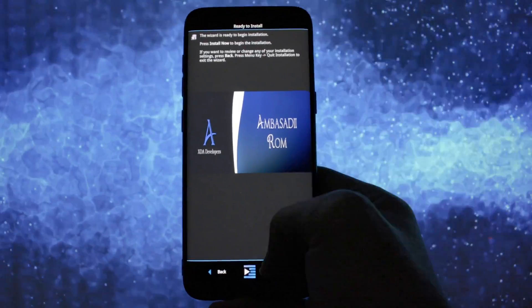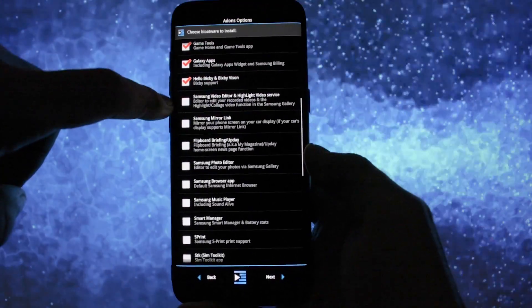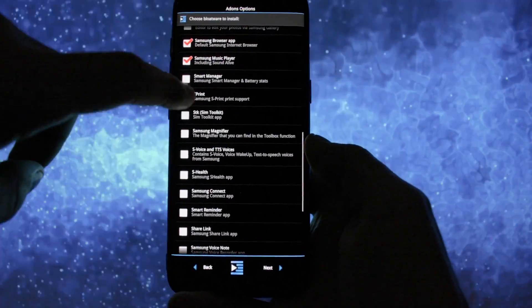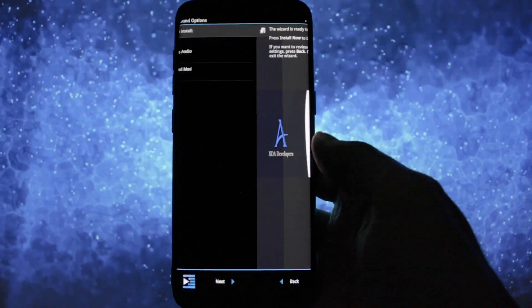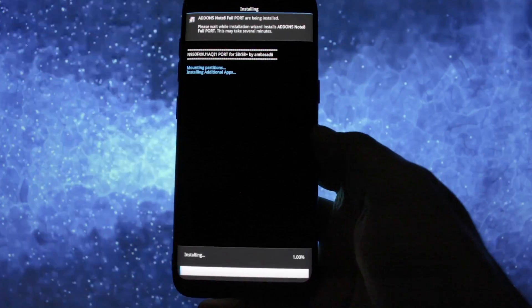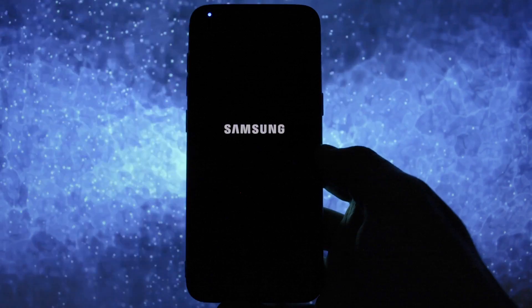That's it for the main ROM base. You can then opt to install the addon package and select which extra apps you want installed, as well as the ability to select a sound module. And that's pretty much it. You can reboot your device afterwards — bear in mind the first booting process will take up to 5 minutes.